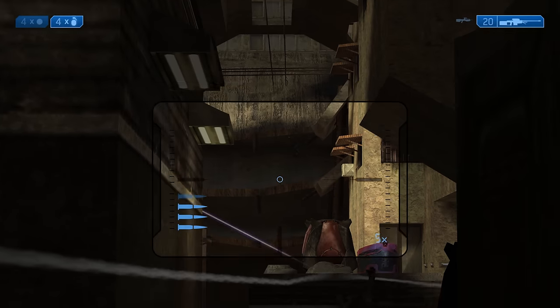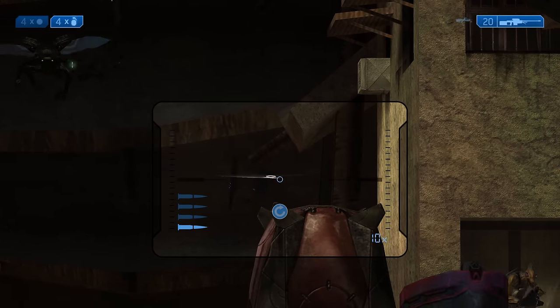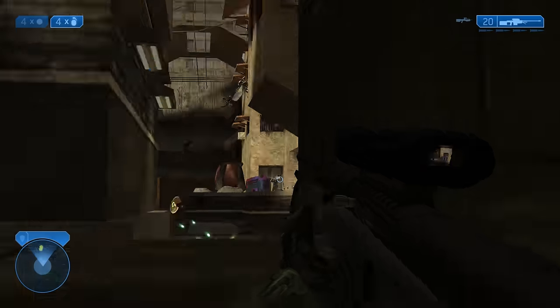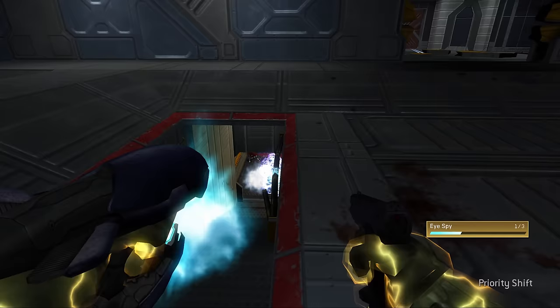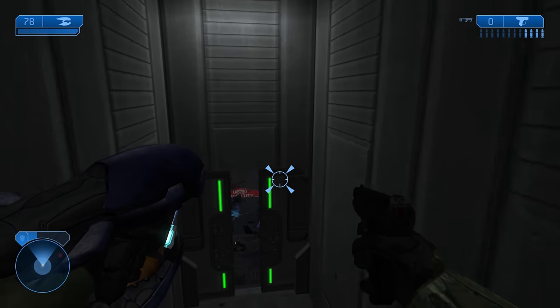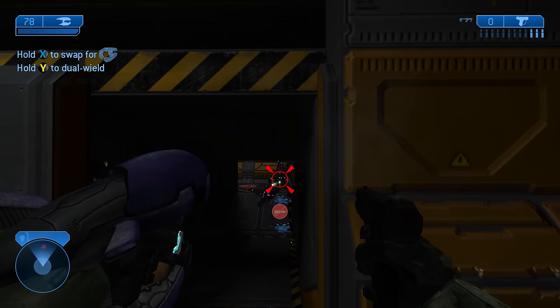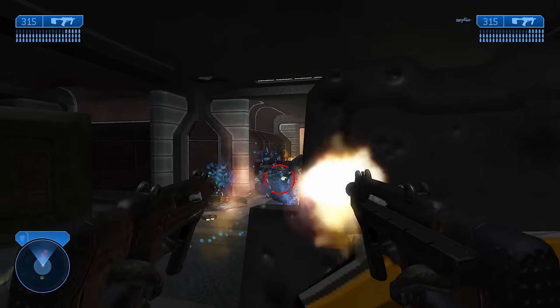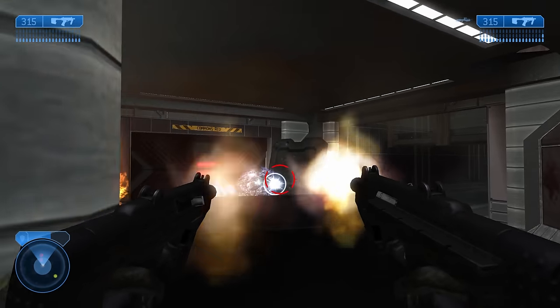Most of the time you can only carry two weapons at a time, and I prefer weapons that are versatile for longer periods rather than those with niche uses. Halo 2 introduced a way to carry a third weapon — Dual Wielding. This lets the player carry one weapon in their right hand and another in their left, giving a significant DPS boost with two weapons being fired instead of one.